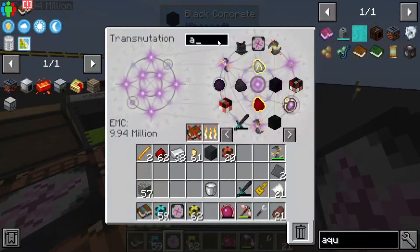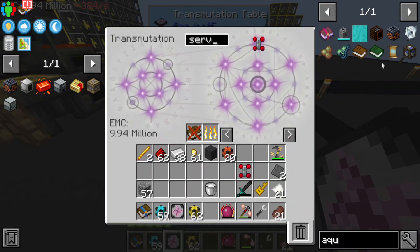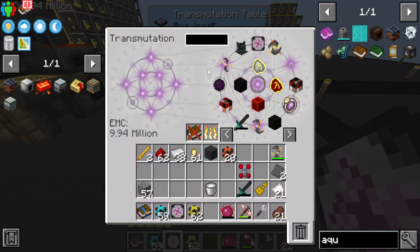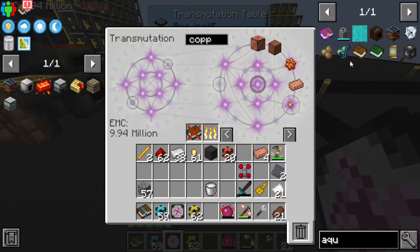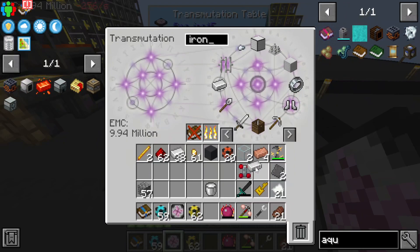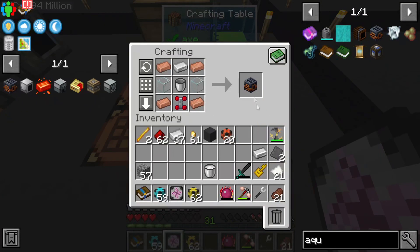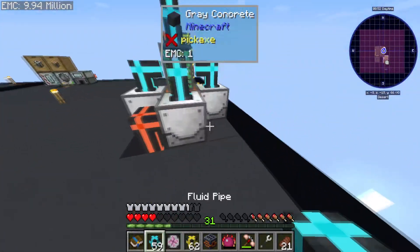I'm pretty sure I have one — no, not yet. We need one of those servos — do we have everything else? Copper, glass — okay, four copper, two glass, one iron, and a bucket. What a recipe! You know, it doesn't require infinity ingots to make an infinite water source. Oculus Accumulator — get!